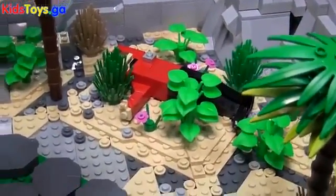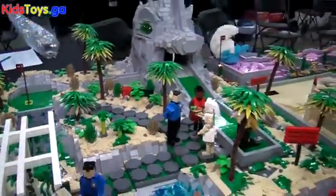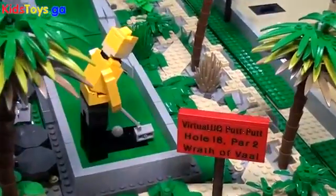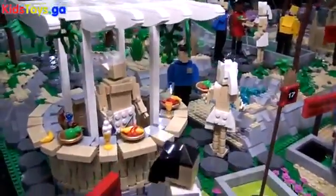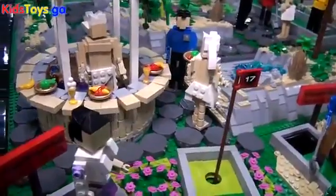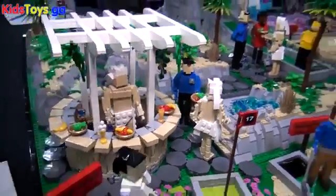The 18th hole is called The Wrath of Val, an original series Star Trek reference to the episode 'The Apple.' We see Kirk, Uhura, Spock, and Bones — and there's even a red shirt in the background who doesn't seem to have done so well on the course. In the back, what looks like green sludge turns out to be the hole itself. After a great round of 18, you finish up at the Tiki Bar, served by the indigenous people of Gamma Triangula 6.